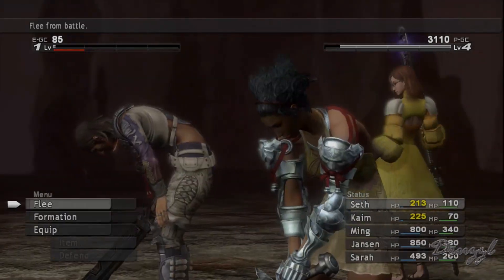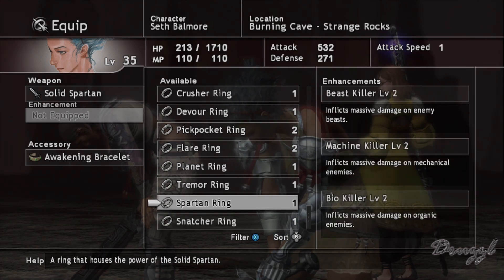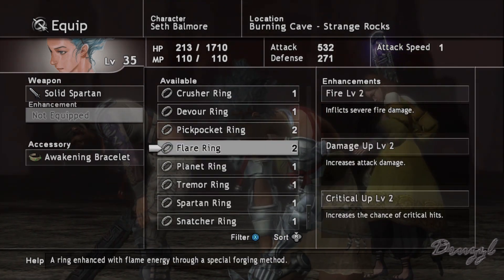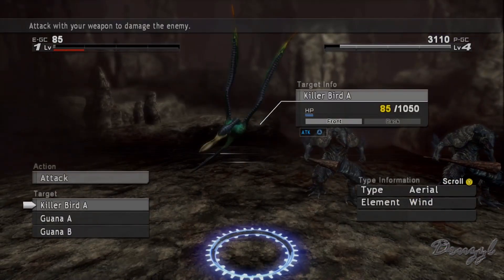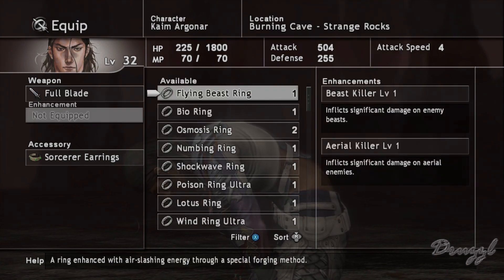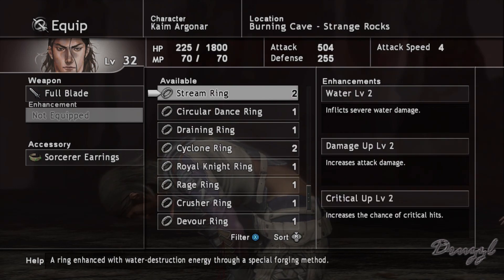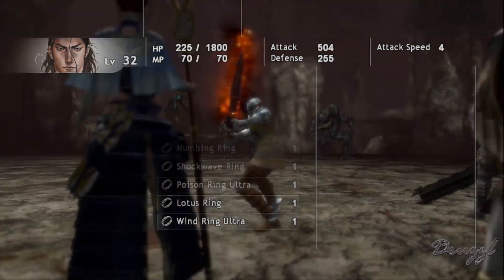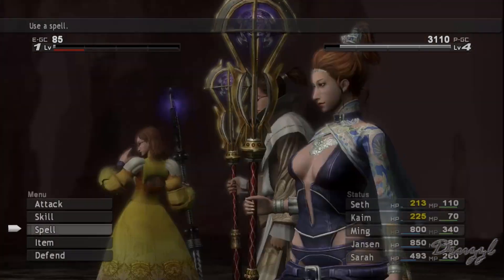Okay, we need to equip. Give me a flare ring so you can attack the bird, and a Wada Wing — which was the stream ring — so you can attack this dude.